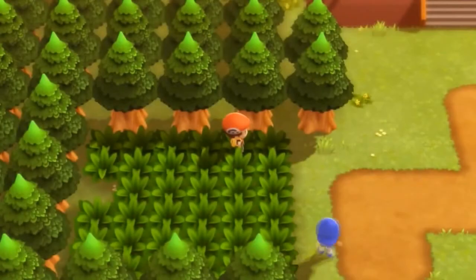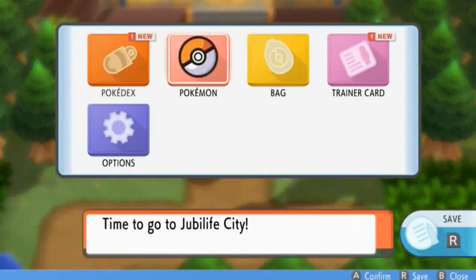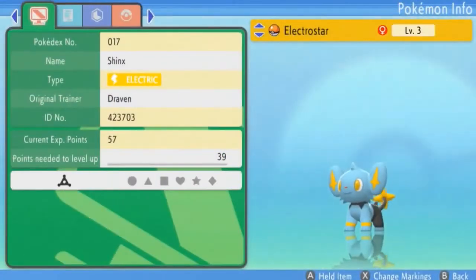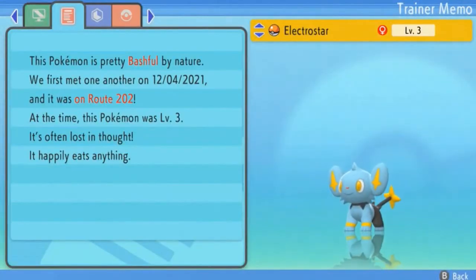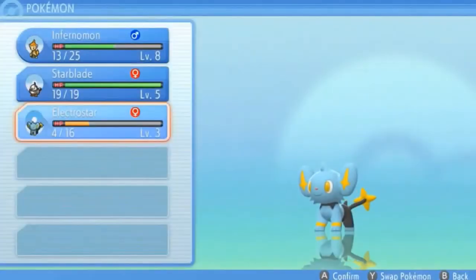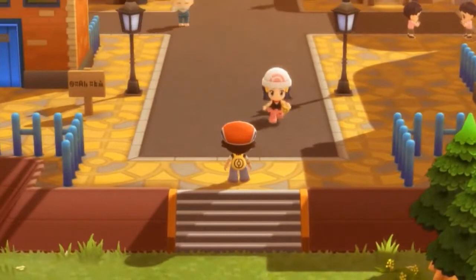If you guys don't like the nicknames, I do not care! Let's move on and take a look at Shinx. Electric type Pokemon, female, level three, bashful nature — none of its stats will be affected since it's neutral. The Intimidate ability lowers the opponent's physical attack. Let's head into Jubilife City. Dawn greets us and suggests catching more Pokemon, mentioning there's a Trainer School we should visit.